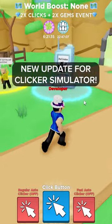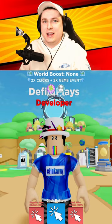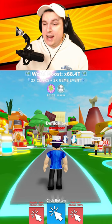New update for Clicker Simulator. Friday is the day for updates and there's one right now on Clicker Simulator. Though before we had the St. Patrick event, but it sadly ended a little bit early. And that's why it's back today and extended.